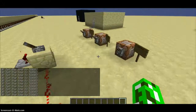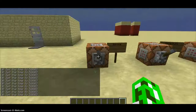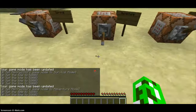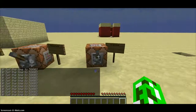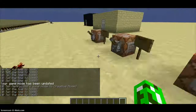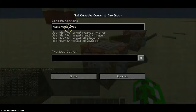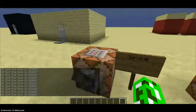This command block takes you to survival mode, this one to adventure mode where you can't break blocks, and this one back to creative mode where you can fly. The commands are: gamemode 0 @a for survival (everyone), gamemode 2 @a for adventure (everyone), and gamemode 1 for creative. Just remember: survival is gamemode 0, adventure is gamemode 2, creative is gamemode 1.